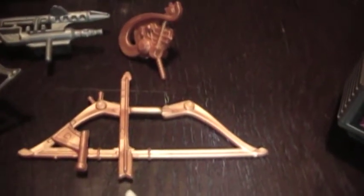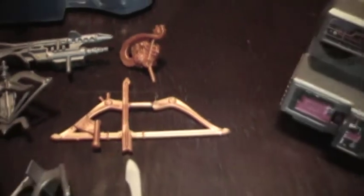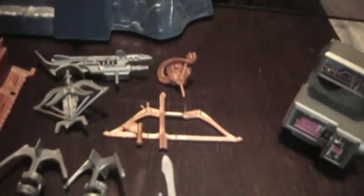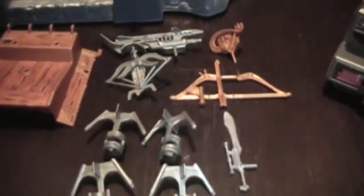Moving on to the weapons rack. This gives people a lot of confusion about what belongs in the Eternia weapons pack. Basically, we've got a rocket launcher that's like a slingshot, a crossbow, and a gold bow. A lot of people put in the silver bow, but it's actually Ninja's weapon, so it doesn't belong to the set — and it's actually quite valuable. Accessories are always the expensive stuff. It comes with four grappling hooks.